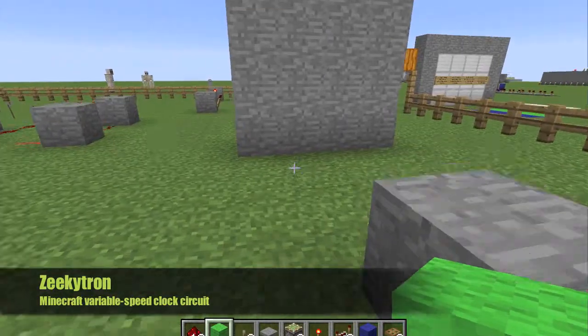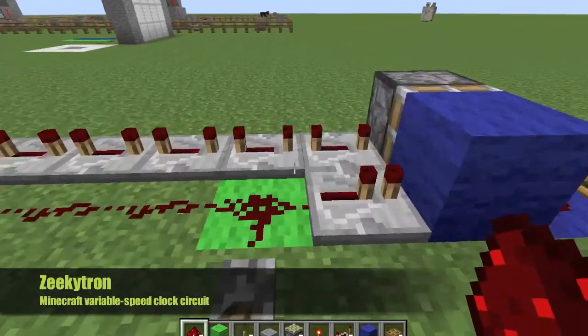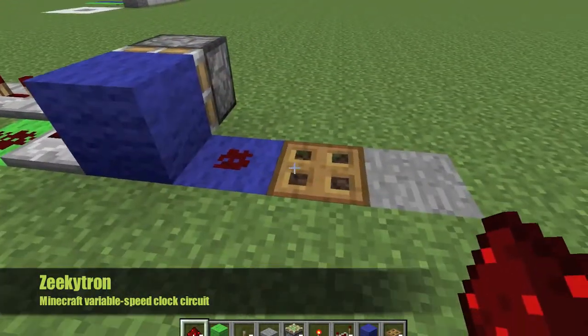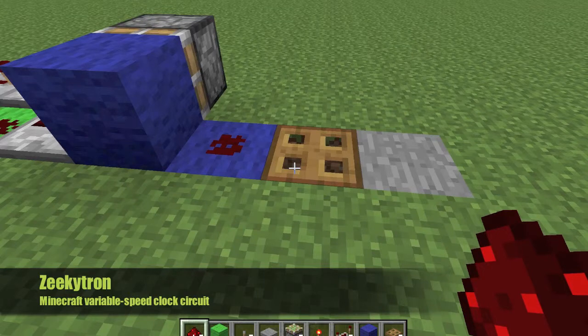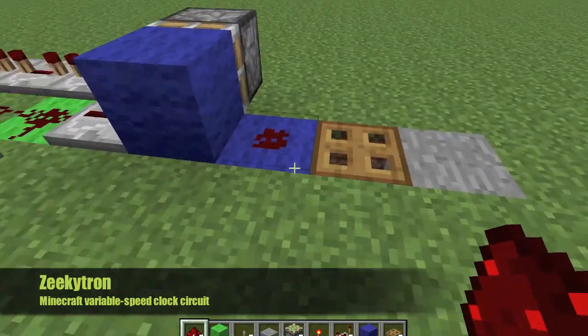Now, I'm going to show you how to control the speed. What I want out of this redstone machine is for this trap door to open for a brief amount of time and then close. You can also add other outputs.